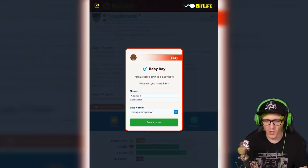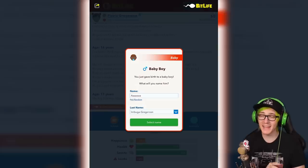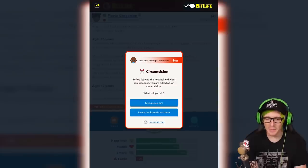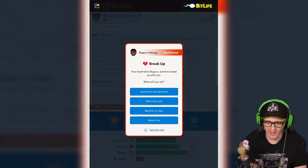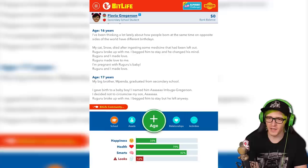His name is going to be... What a beautiful name. Ibuga Gregerson. It just rolls right off the tongue. And it's like essential that you say it just like that every time. Surprise me. I don't really care. Nothing matters to me. Oh, now he wants to break up. Surprise me. He dumped me anyway. Wow. If the child couldn't even keep him here.